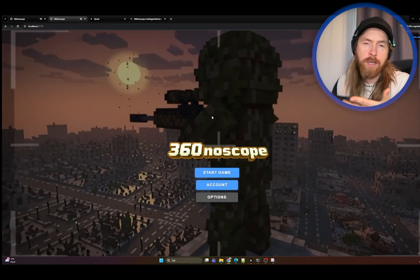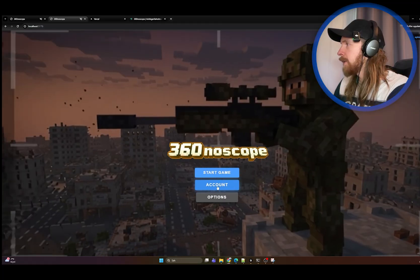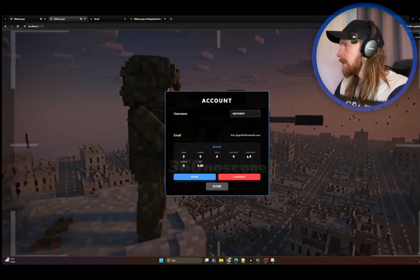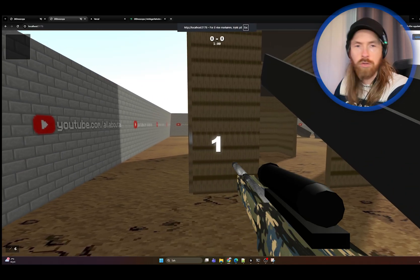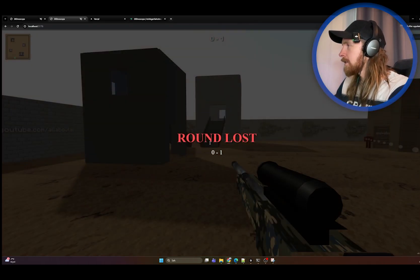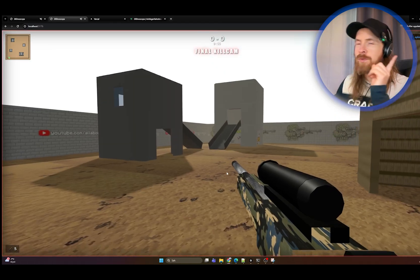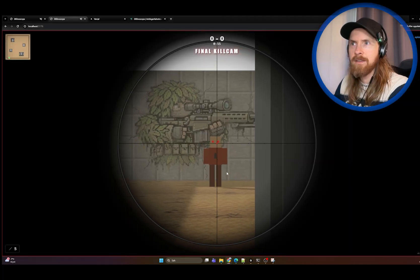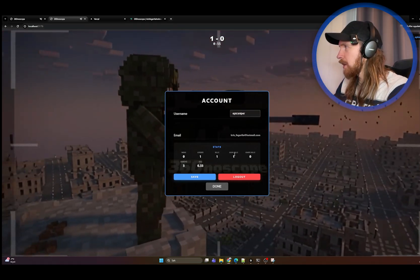Now I just need to test it out. I always run this locally before pushing to GitHub and the deployed version. Let's refresh and go to my account — I can see gun kills and knife kills at zero zero. I reset this so let's try it. First let me do a gun kill. I got it — perfect. Now let's check if that counted. We got a gun kill, perfect.